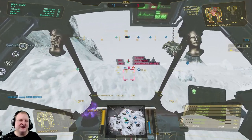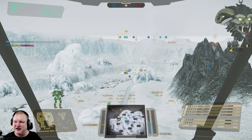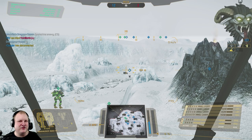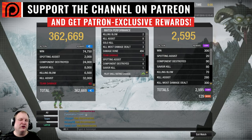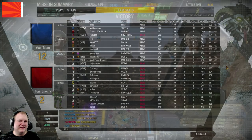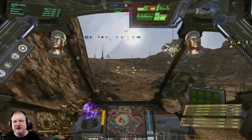Let's have a look at the scoreboard: 2 killing blows, 8 assists, 1 solo kill, 3 kill most damage dealt, 500 damage done, 1 and 6 components taken out. As I said guys, nothing crazy - just an average match that had a good moment where we were able to scare the enemy team away just by supporting teammates, just by not letting our assault go in alone. Very important to do.